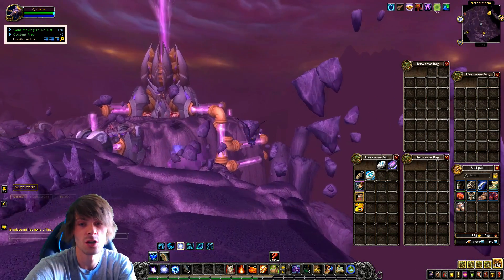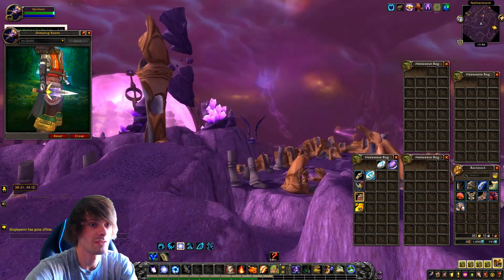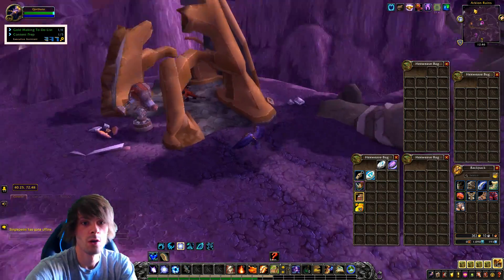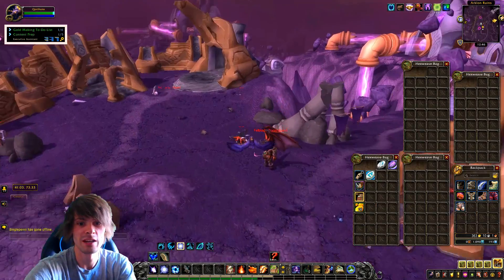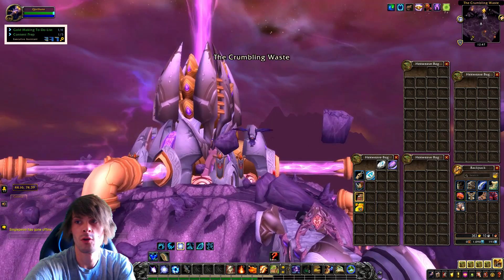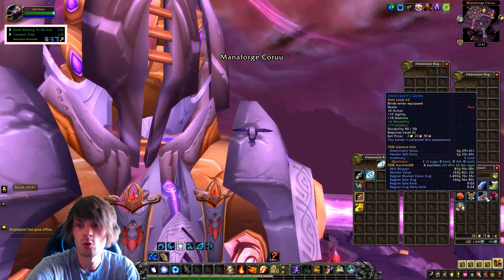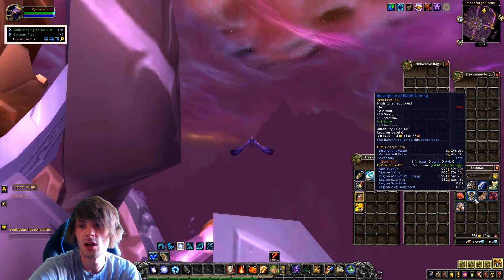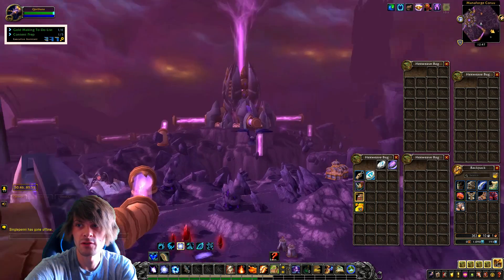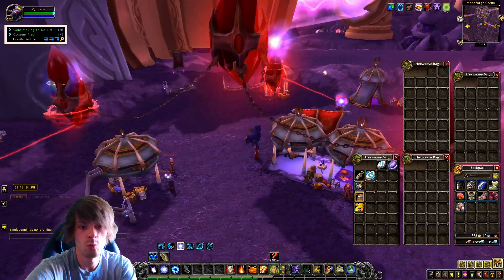We also got Demon Hide Spaulders for 70 gold, and the Blade of Trap Knowledge which was 2,999 gold — pretty good, I was happy with that one, it looks pretty cool too. Other items included Boots of the Pathfinder for 40 gold, Storm Lord's Girdle for 81 gold, the Breastplate of Blade Turning for 996 gold, Leg Guards of the Shattered Hand for 57 gold, and Elk Hide Leggings for 599 gold.